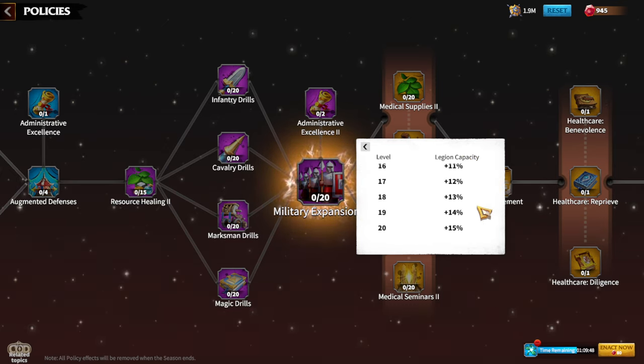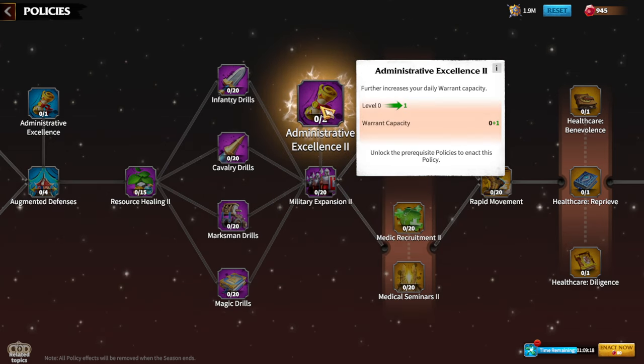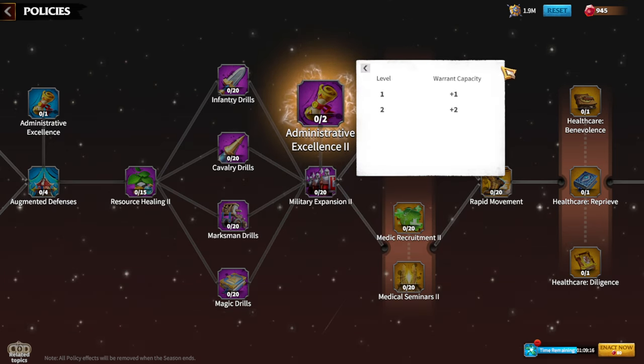After that we have one of the most important policies: Military Expansion 2, which increases legion capacity by up to 15%. As mentioned, policies are the main source of legion capacity and hospital effectiveness in this game. Maxing out Military Expansion 2 as soon as possible is a key goal — more troops in your legion means more tankiness, more damage dealt, and more merits earned.